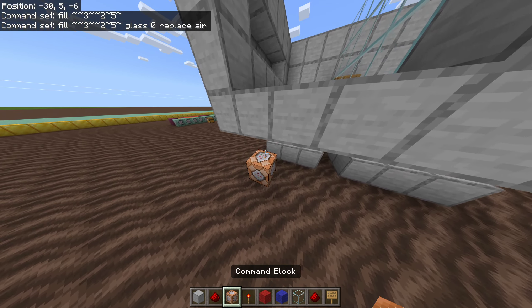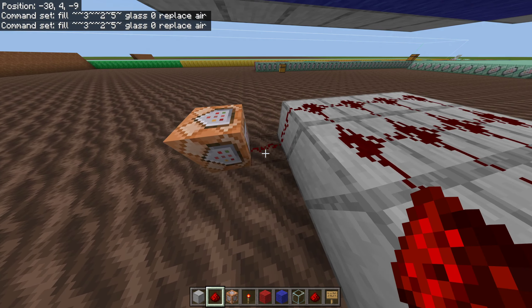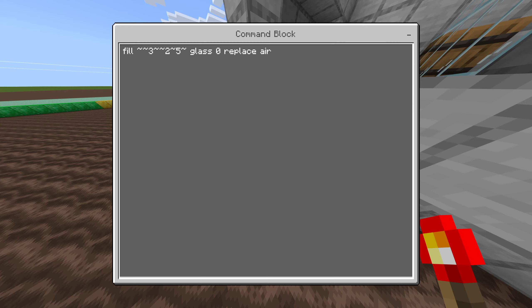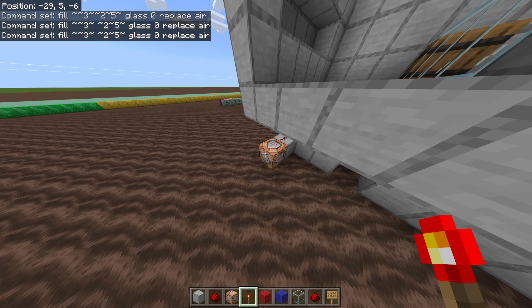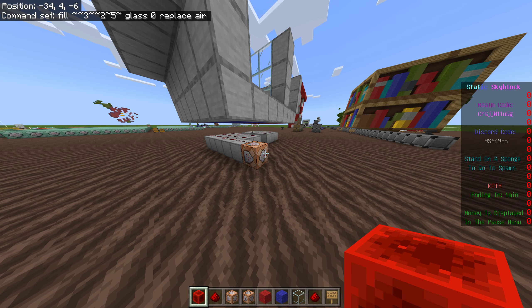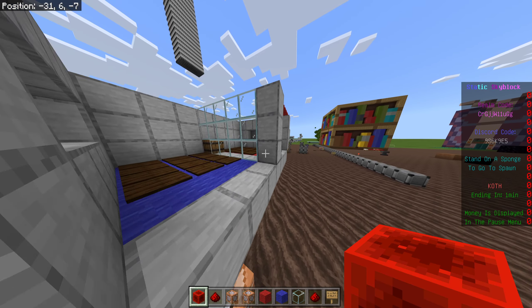Now we put the block — I'm just going to do glass, put a zero, then replace air. I'm going to attach it with a little bit of redstone. When I step on here it's not going to work because I did something wrong. After checking, it was as simple as having a gamerule set to false — command blocks were off. Now that they're on, if I step on here the glass is going to appear.